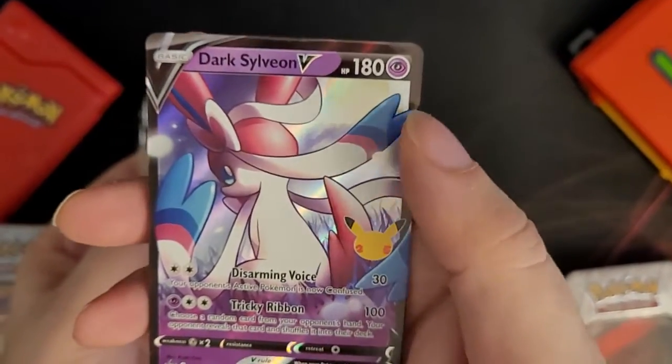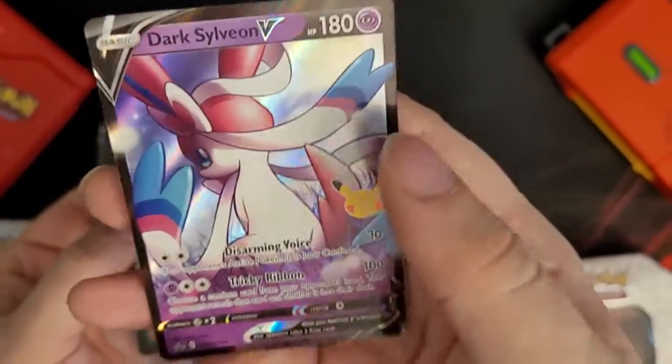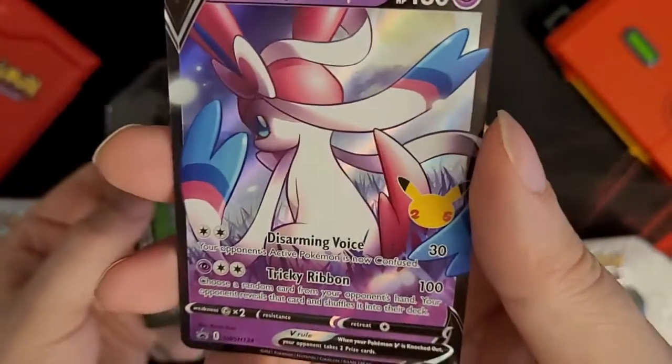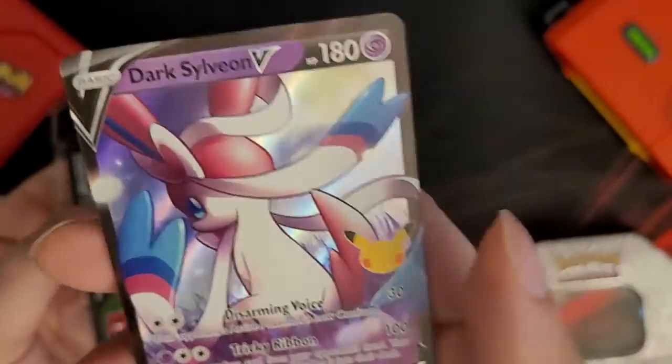I found out recently that they discontinued the Fairy type in Sword and Shield. So that's why all these Fairy Pokémon are now Psychic, which is very strange to me. But I don't play the game, so maybe Fairy type was unbalanced or something.